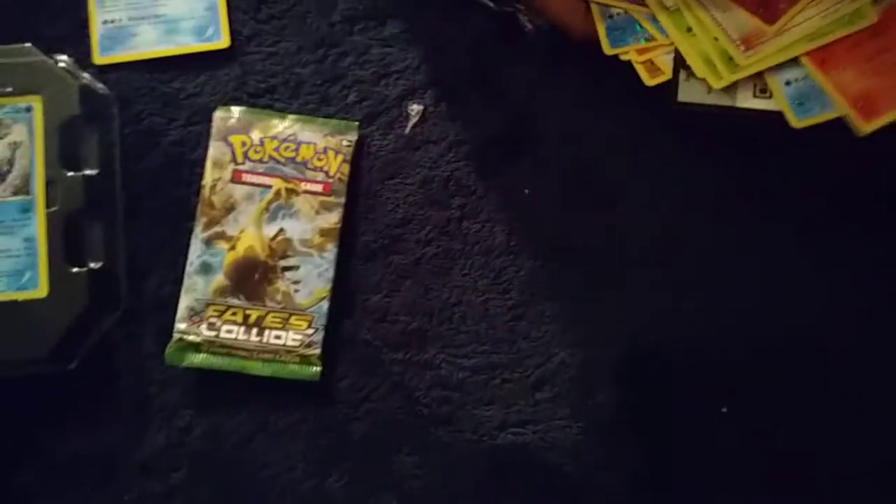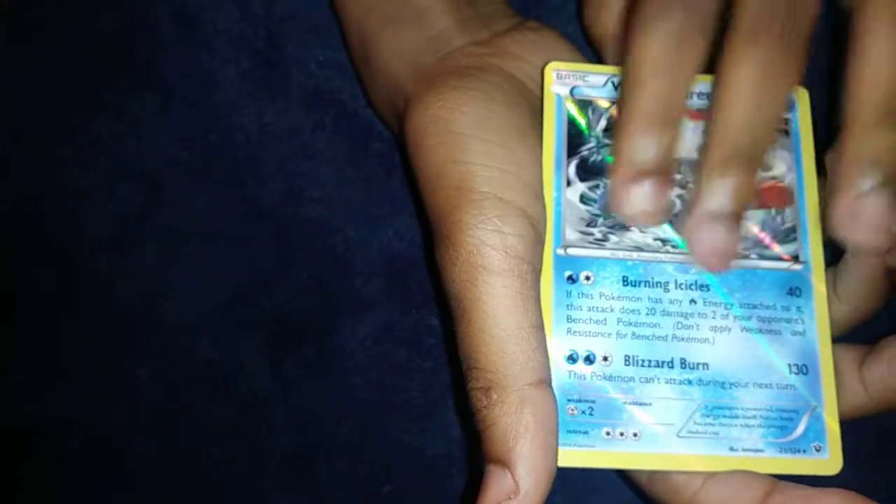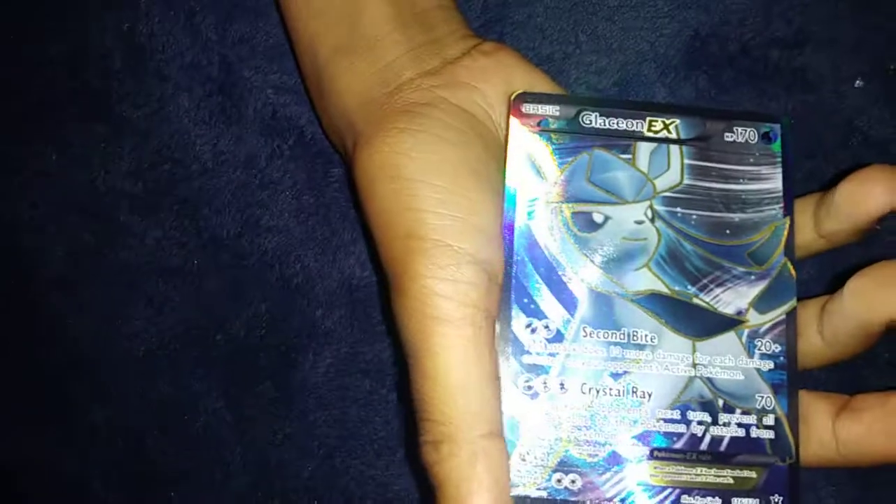So my reverse hollows were Dewgong, Temple, and Fennekin. I pulled one hollow — you can see a little bit of shininess off the picture — and by far the best card in here was the Glaceon EX. The guaranteed card was a Gyarados. Thank you, goodbye!